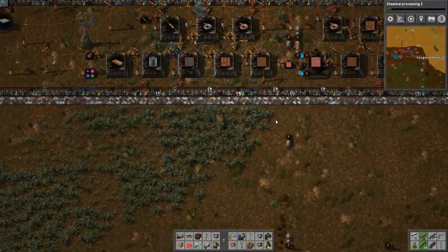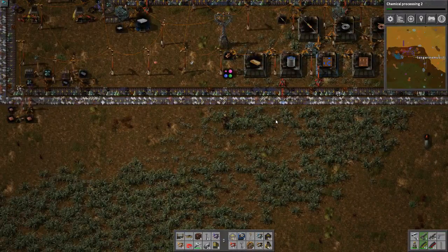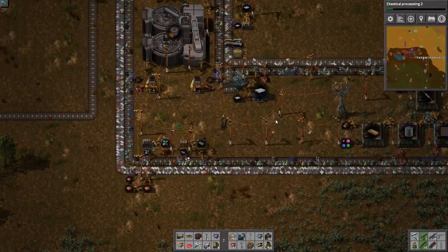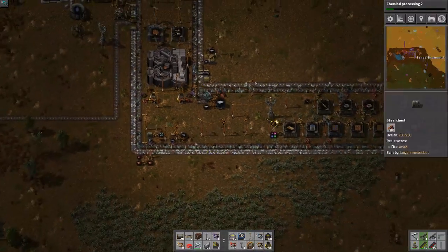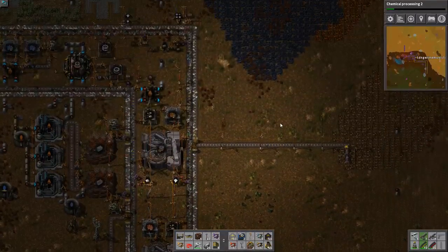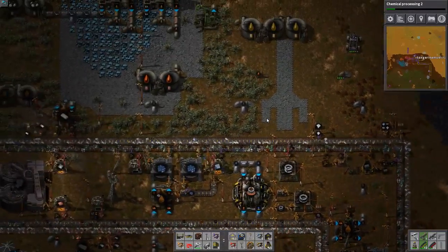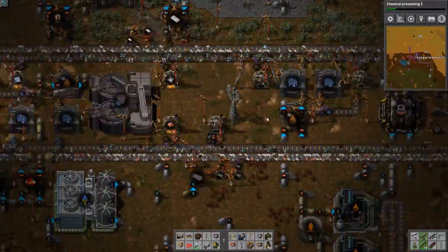I have no idea how you would do a bus in Bob's mods because it'd just be like a humongously wide bus, and this would probably be thicker than the actual length of it. It's like you need to get that thing way up there all the way down here, and at that point it kind of defeats the purpose.